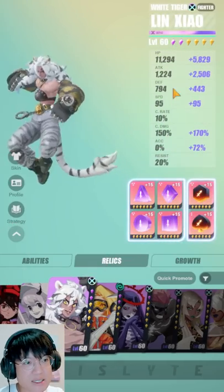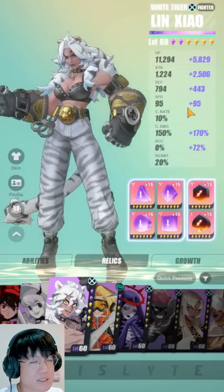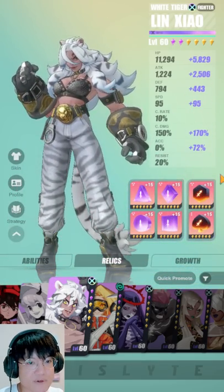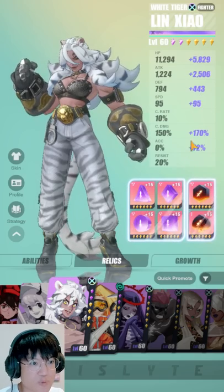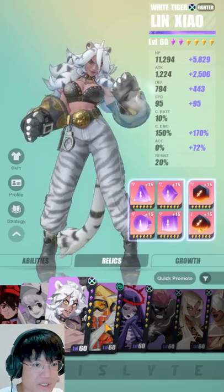And here is my Lin Xiao. She is fast — I would like her to be a lot faster, maybe like 210 or 220. Just give her a lot of attack power, a lot of crit damage, and accuracy of course. In my opinion there is a little bit of room for improvement here, especially in her HP — her HP is really low, but this is the best that I can manage right now.